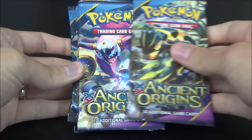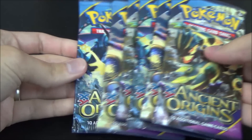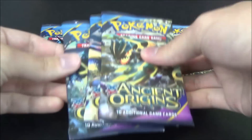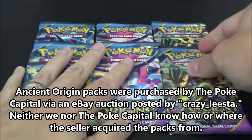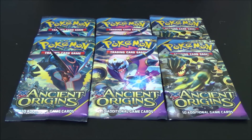Hey guys, Otto from Everything Amiibo here with six packs of Ancient Origins, one month early. Jeff from the Poke Capital has managed to get his hands on a bunch of Ancient Origins Pokemon packs. He got these from an eBay seller and I'll leave the details of that in the description box below. These have been distributed to eight partners including myself of Toys MCN, and you can find the links to all of those videos and channels in the description below.